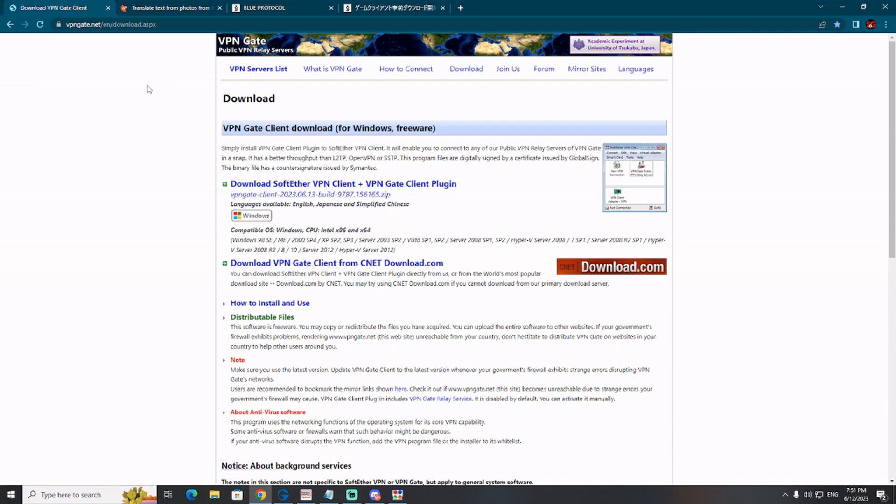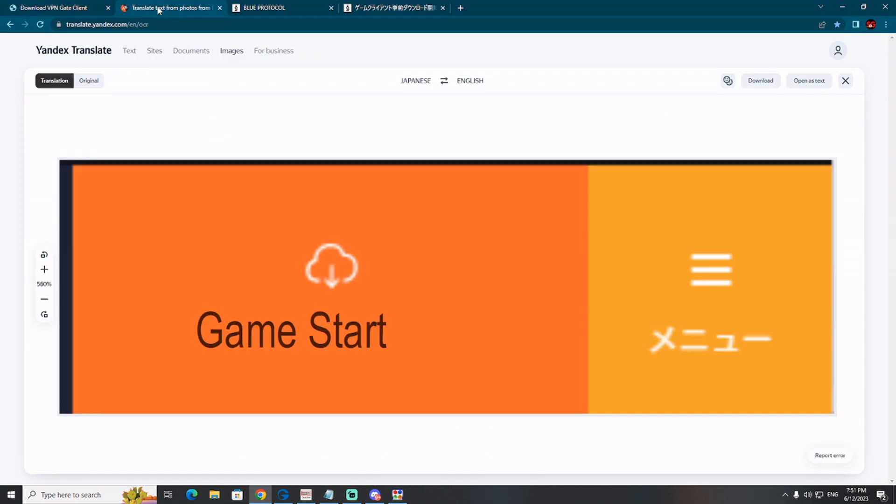Another very important and crucial thing you need to have is Yandex Translate. This is a tool you use when you don't understand what is happening. When you need a translation, all you need to do is take a screenshot and then put the link to that screenshot into Yandex Translate, and it will be automatically translated from Japanese to English. I'll put the link in the pinned comments below my video.